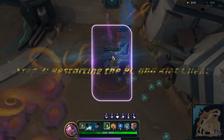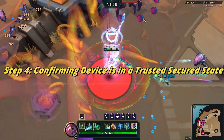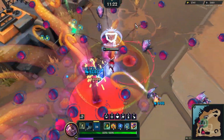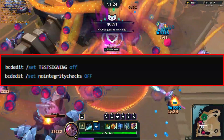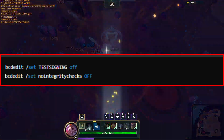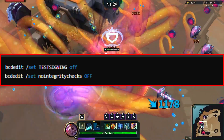Step 3: Restarting the PC and Riot Client. Step 4: Confirming your device is in a Trusted Secured State. Ensure your device is in a trusted state by disabling Test Signing Mode. Go to CMD and select Run as Administrator. Enter the following commands and press Enter after each one: bcdedit /set testsigning off, bcdedit /set nointegritychecks off. Then restart.